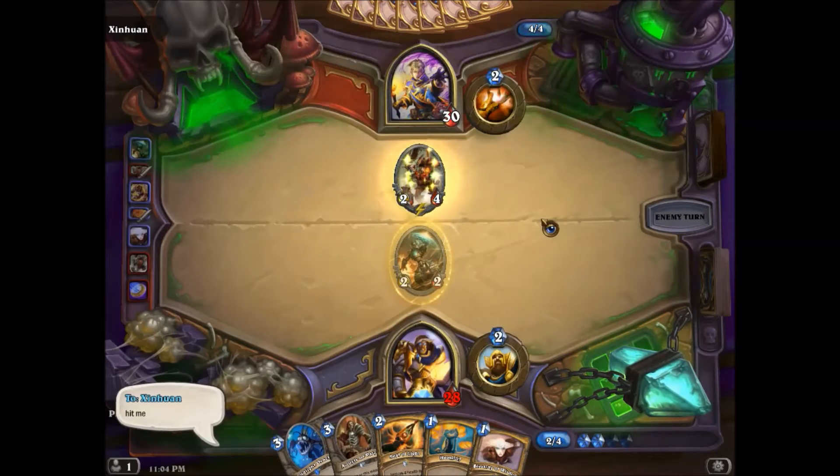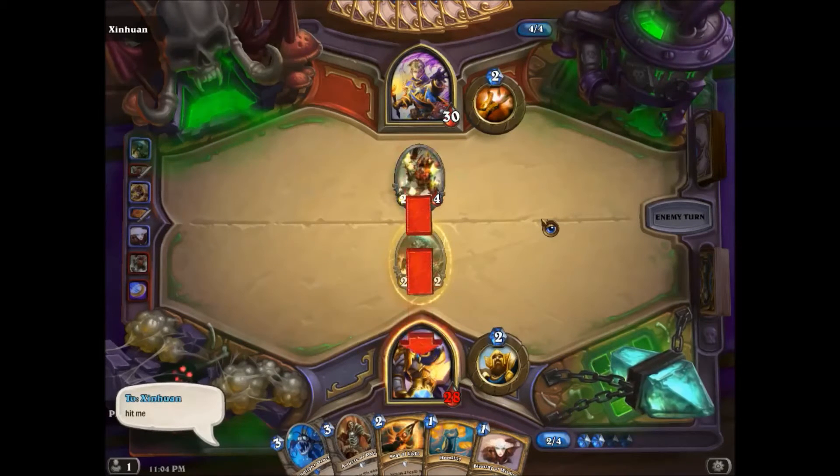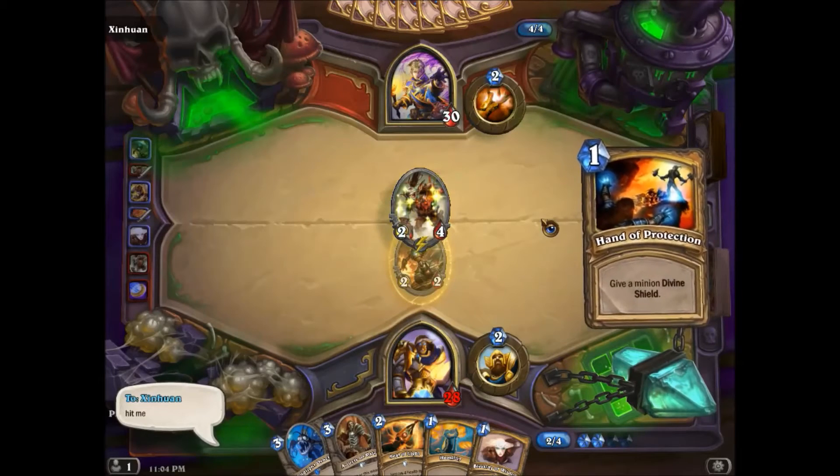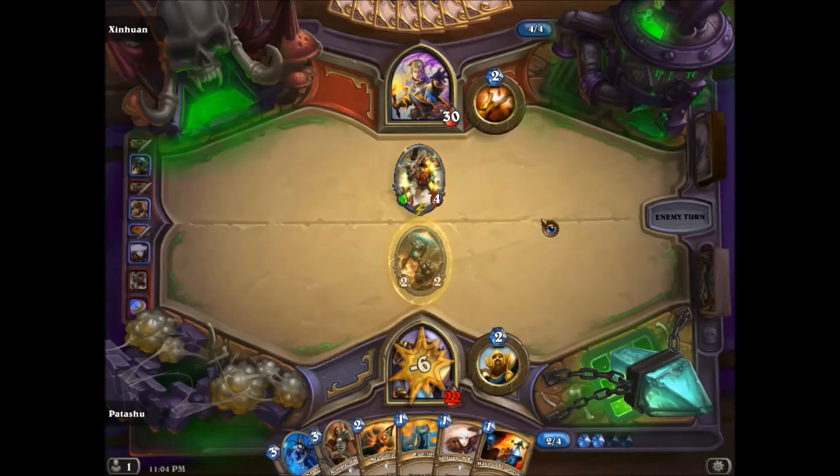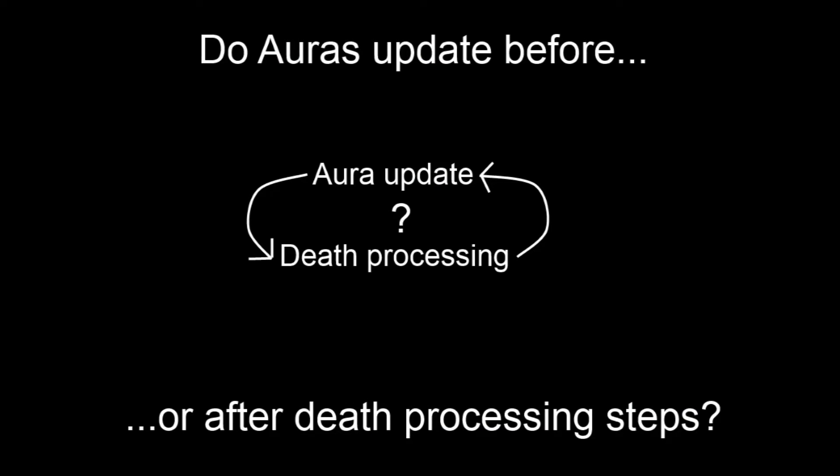We know that Auras update between each phase. Here, the Goblin Sapper draws a card due to the preparation phase, and during the combat phase has the boosted 6 attack. Seeing this, it's natural to ask: does the Aura update happen before or after death processing?